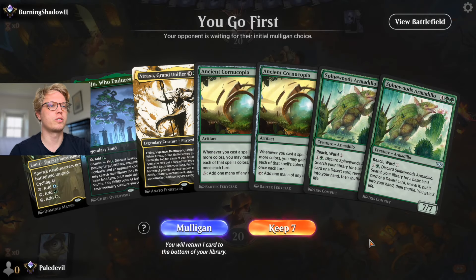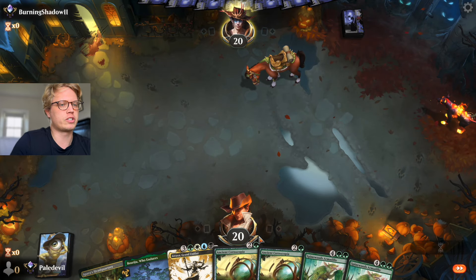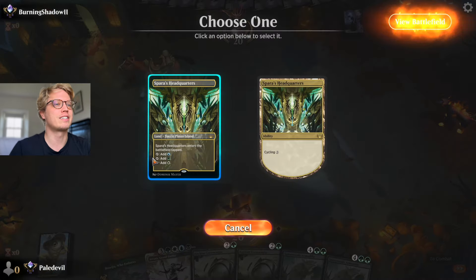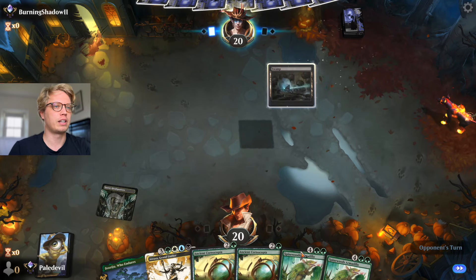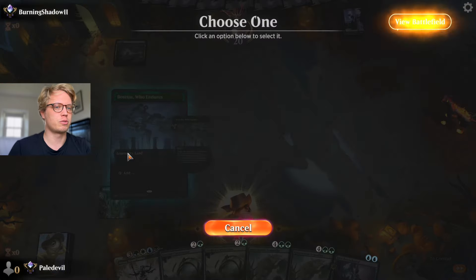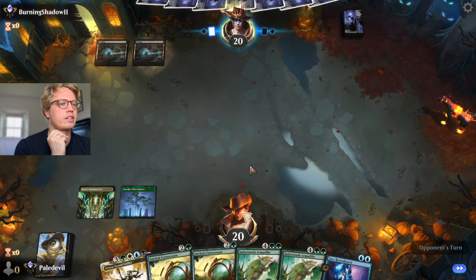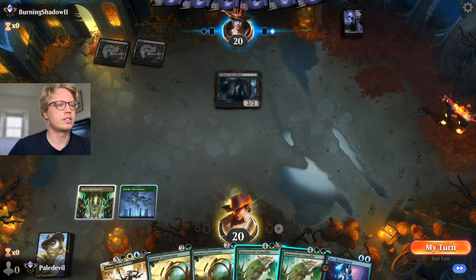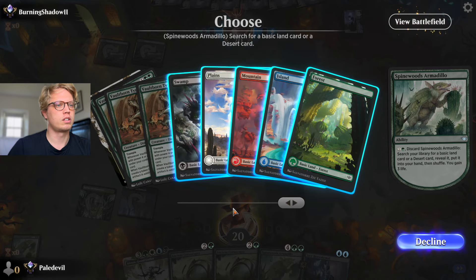We get to go first and we only have two lands, but we can fetch more with Spinewood Armadillo and also eventually hopefully ramp up to Atraxa. Let's get the tap land out and pass the turn against Burning Shadow. They played something black. We have a Jace we can't play yet — we should go ahead and fetch another island so when we can, we will play it out.